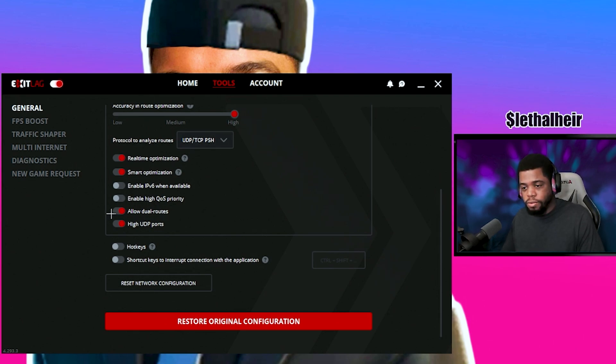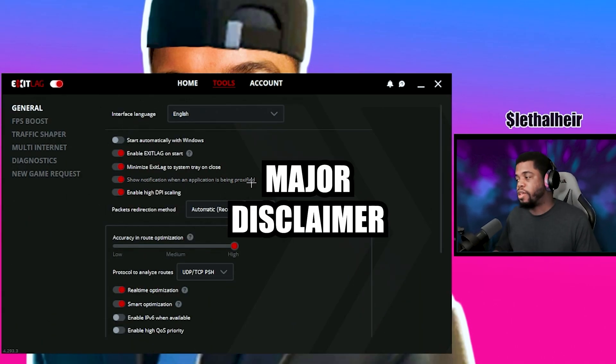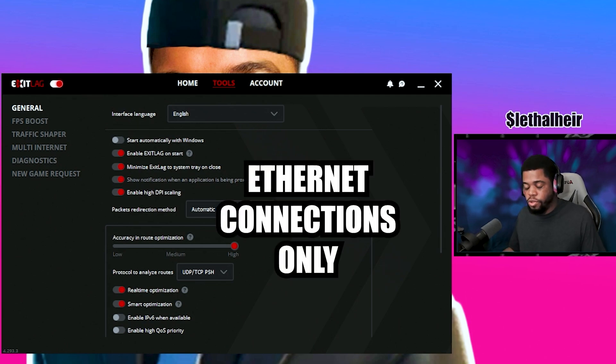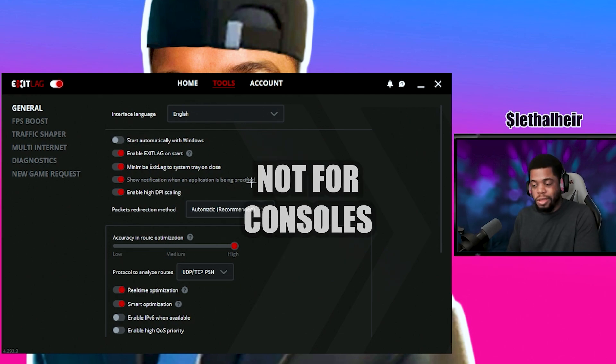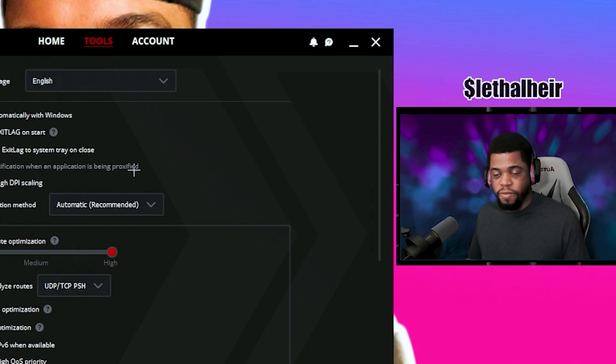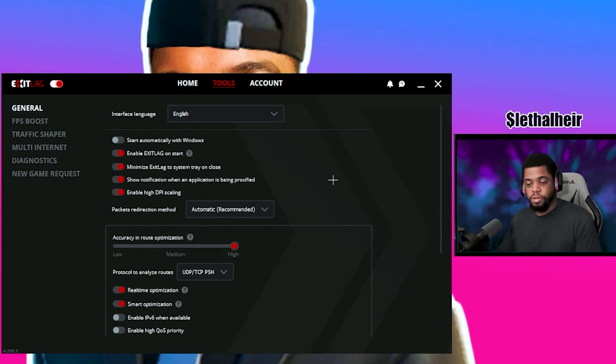The last settings: allow dual routes — I have that checked. High UDP ports — have that on. Hot keys — I don't use any. There's also a shortcut to interrupt the connection with the application. There's a big red button at the bottom that says 'restore original configuration' — never used it. Now, a disclaimer: you can't use ExitLag if you're connected via WiFi, and it's not going to work on console. You'll still want to plug your console in with an ethernet cable, but ExitLag is for PC only, and only with an ethernet connection.